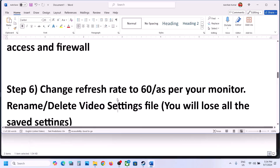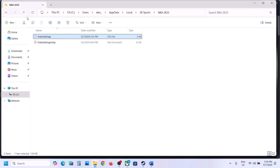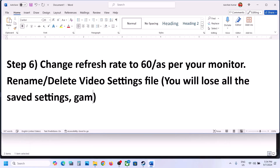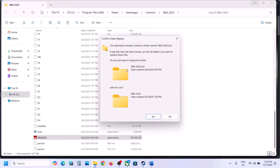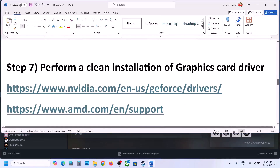If still not working, the next step is to rename or delete the video settings file. You can go back and rename the NBA 2K25 folder, but when you do so you will lose all the saved settings and game progress. Only if you agree, you can rename it — make a right click and rename it by adding '.old' or whatever you want. You will have to start everything from scratch, and then check.